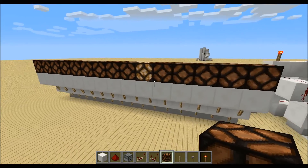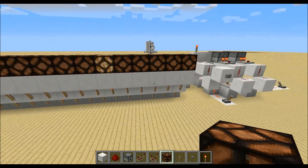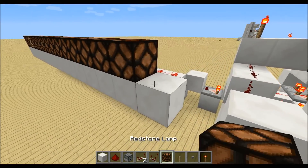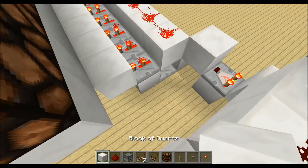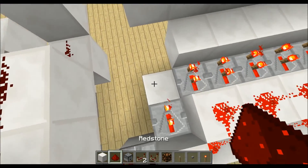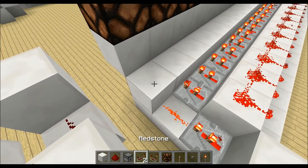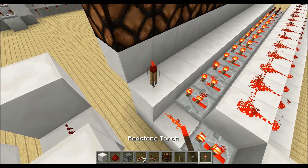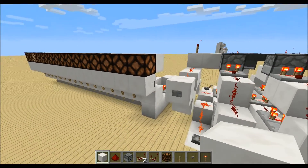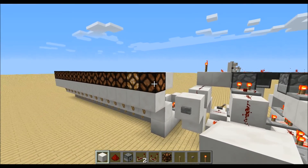I told you in the beginning that we have 16 outputs but these are only 15 lamps. If we have Redstone level zero we need an output over here. So we place down a block with a repeater on second delay, Redstone dust, a block with a Redstone torch, and another block. If I now press the button, this lamp will turn on for a second.